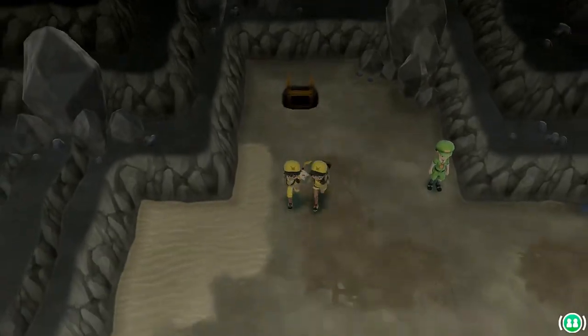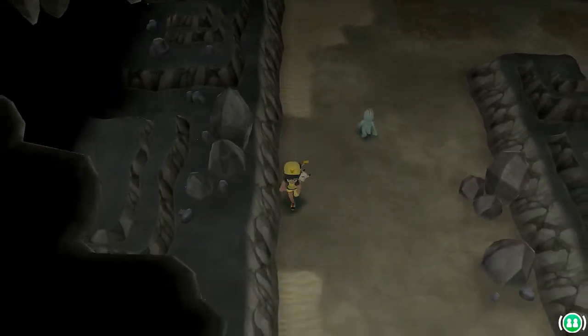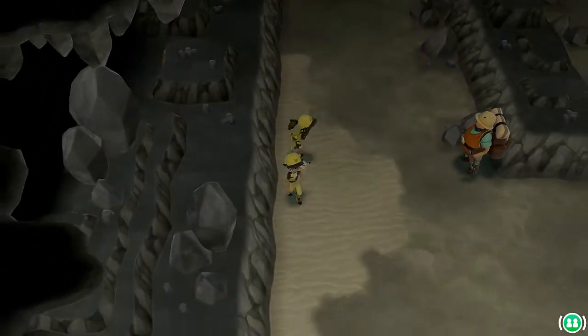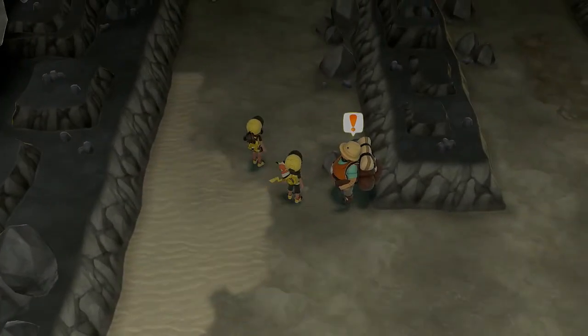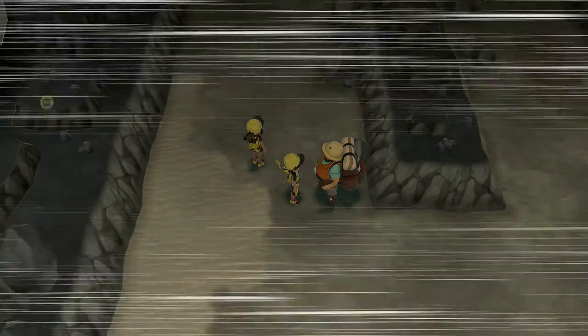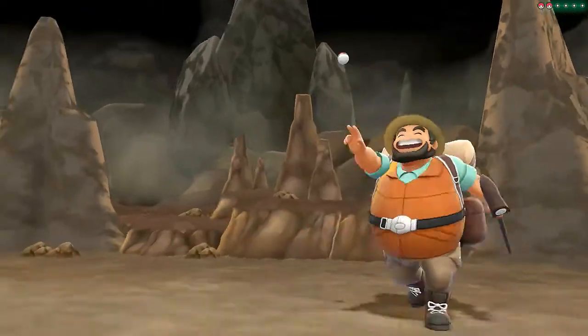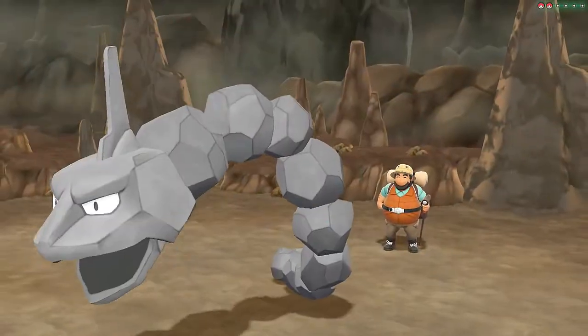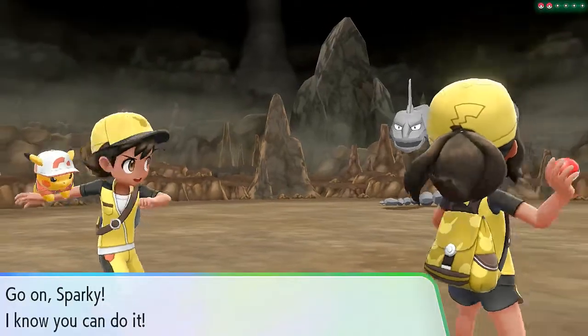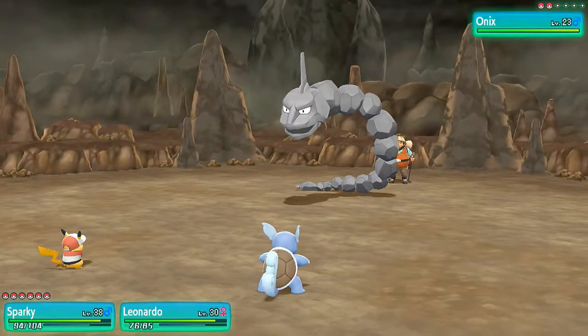Here we are in the next level of this area. There is a match up there waiting for us, so let's go ahead and battle this individual. Maybe I'm lost in here — probably. Stretching out my arms because this is about to get crazy. Here he comes out with an Onyx, looking crazy — combination of Sparky and Leonardo.